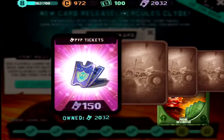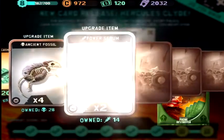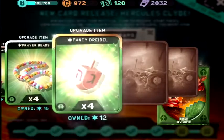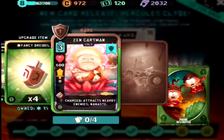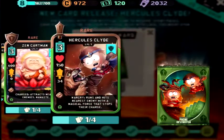150 tickets, very nice. 20 cash, nice, we need those. Now open some more — oh there it is, there's the new card: Hercules Clyde. We'll have to try that out.